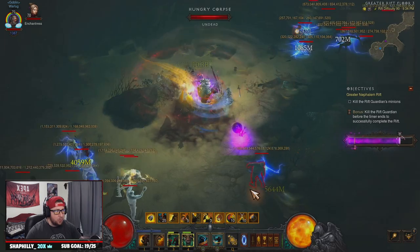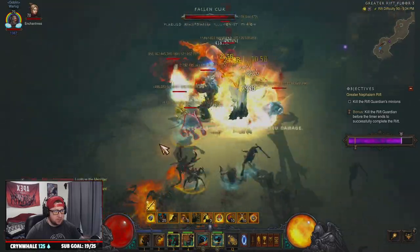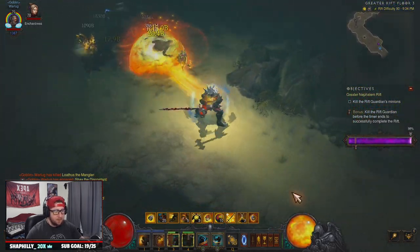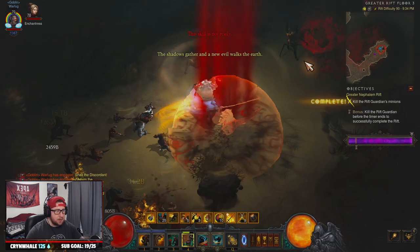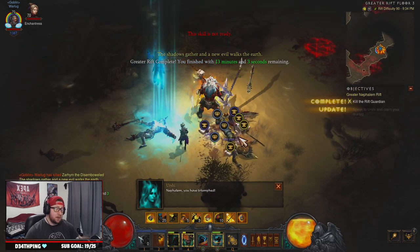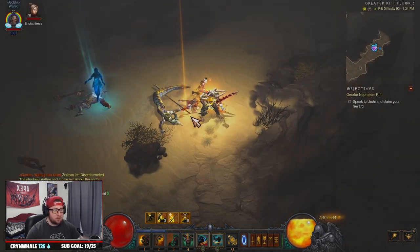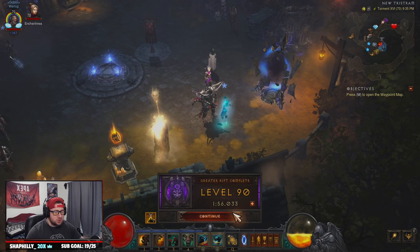You just Whirlwind around, do nothing, and kill everything. All skills are permanently procced. The build is super fast — probably one of the best GR90 speed farming builds in the game right now. It is hard to compete with Impale Demon Hunter, but this is really good. We crushed the rift in two minutes, which is pretty solid. We'll level up these gems and see you back in town for the gear breakdown.